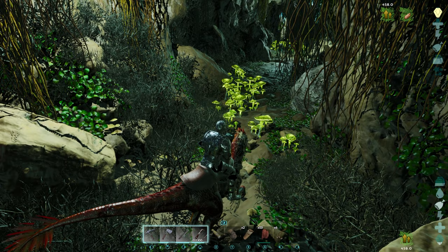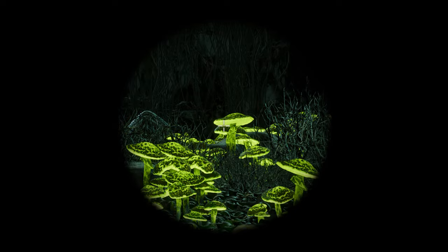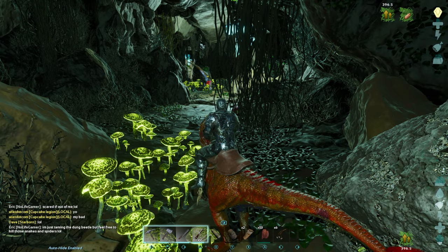We have a dung beetle right there! Dung beetles can spawn randomly anywhere in the cave — some of you might see some here, some might not, it really depends. We have some snakes and spiders down there too, so we can clear them out and then tame the dung beetle. The dung beetle does not attack you; he's not really that aggressive.